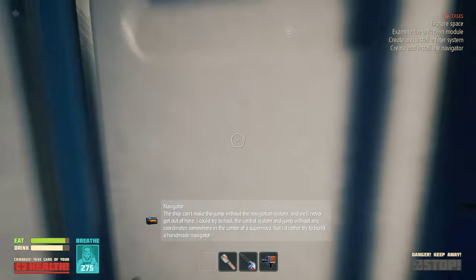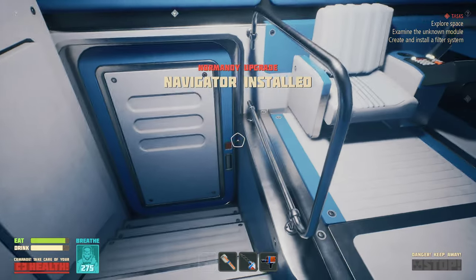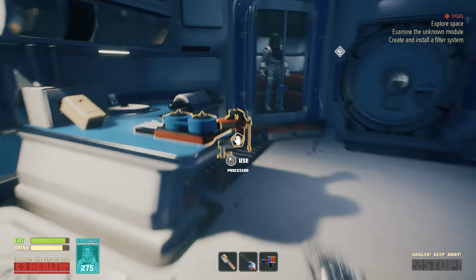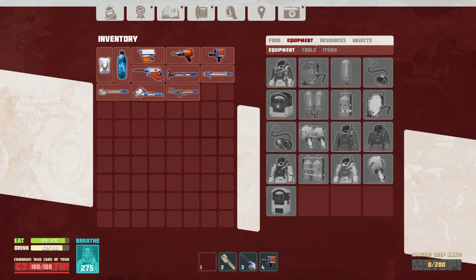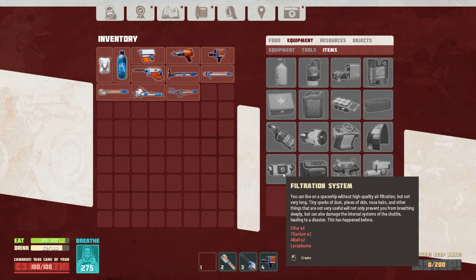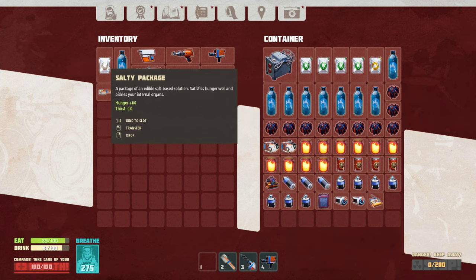Let's install it - navigator, navigator. I only need the filtration system now. Let me check out equipment items - I did that, I did that, I did this one. I need this one: I need 4 filters and I only got like 2 of them, so this might be an issue pretty soon.